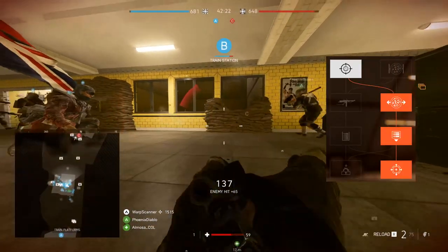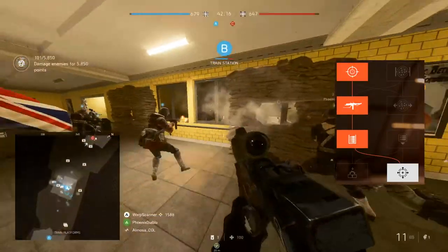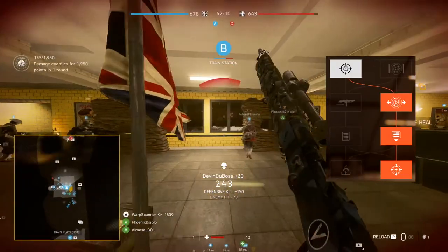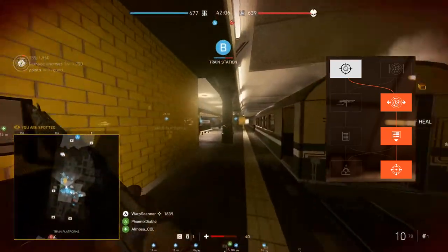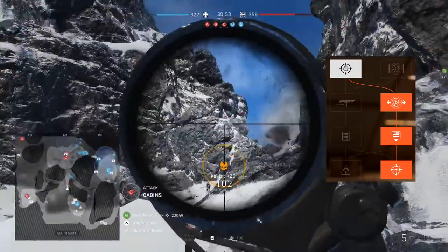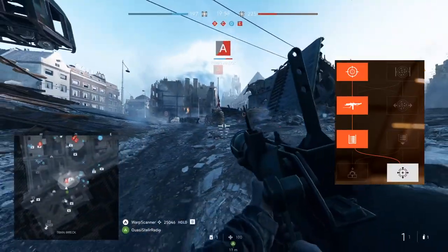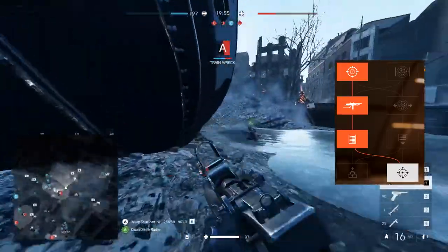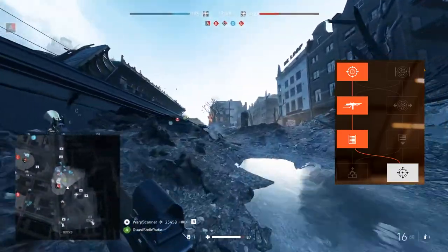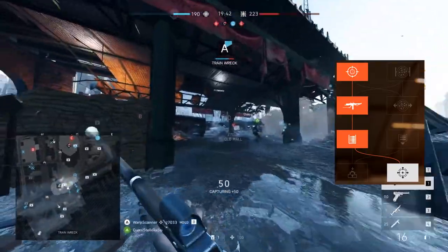My standard suggested build for the Turner is left-right-right, with a special alternative build of left-left-right. The standard build makes the Turner a very straightforward and effective mobile DMR that is extremely intuitive and easy to use. If you just want to use a DMR without any frills and do it well, look no further — I would say it's the superior build. However, the alternative build offers something none of the other two mid-damage semis can offer: in exchange for a significantly slower reload speed using the stripper clips, you double the magazine size of the Turner and turn it into a hip-firing dump truck.